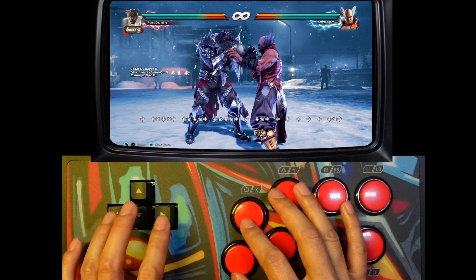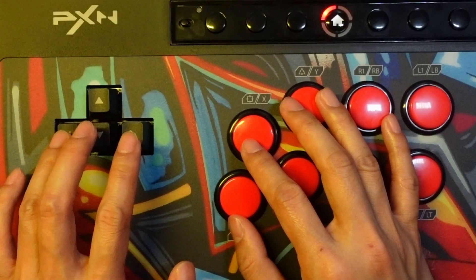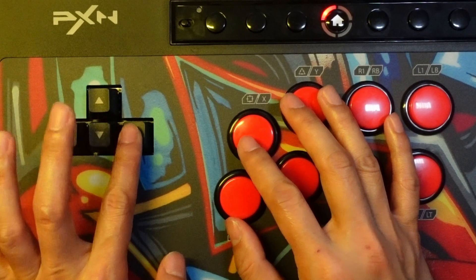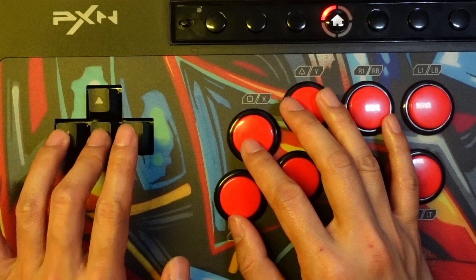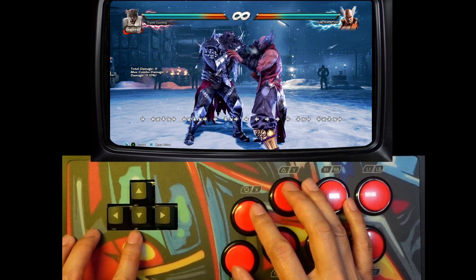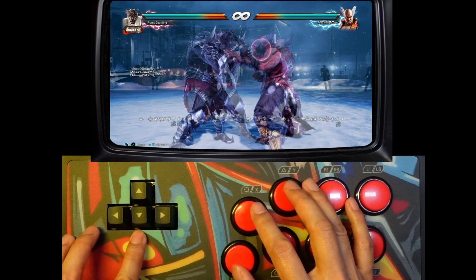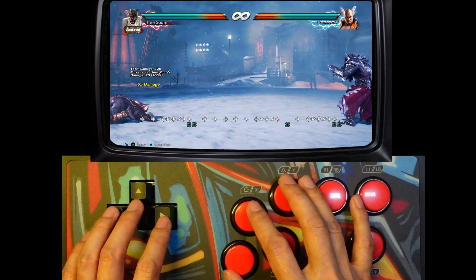And when we do this quick enough, now you see that the down button has time to register, and as this back button begins to roll up, when we press down really quickly, it's gonna register as down back and then you just complete the motion after that. There we go.